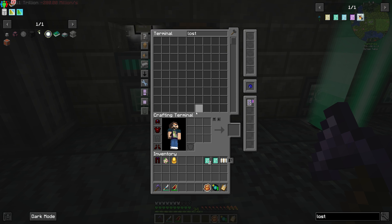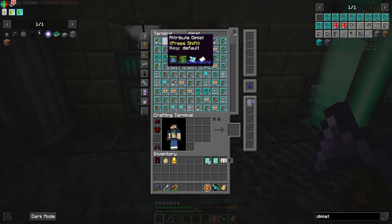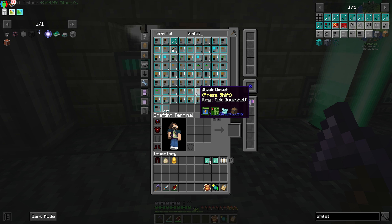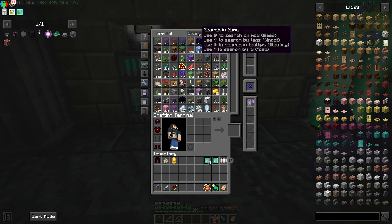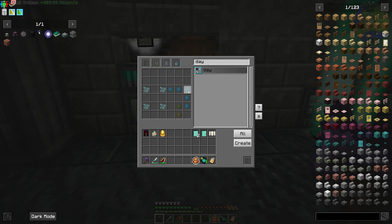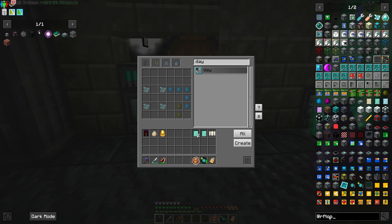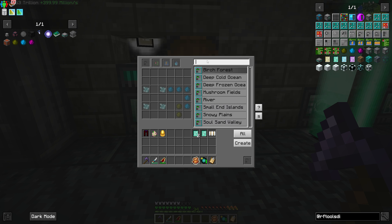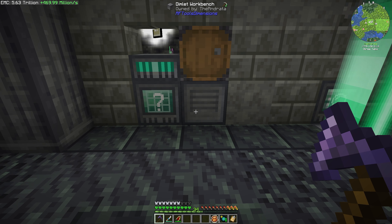We have it attached to our dimlet workbench, and that's what allows us to craft everything. We can craft specific dimlets — we get dimlets from our mob farm, but we don't get access to all dimlets, or they're rare. We don't get a ton because it requires an enderman to be killed, and endermen aren't spawning every second. So in our dimlet workbench, we can specify and create dimlets. Say I want a dimlet with a time attribute of day — pretty simple. I need these things and specifically the ones I don't have.